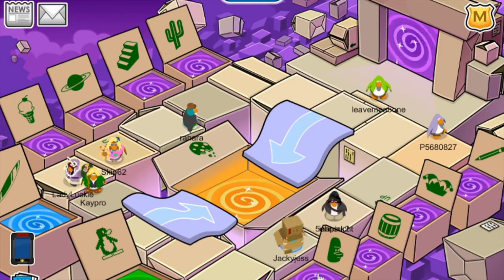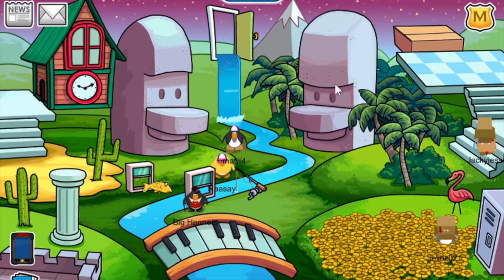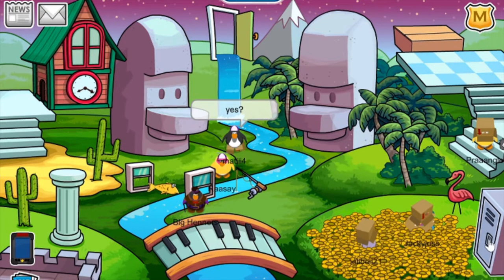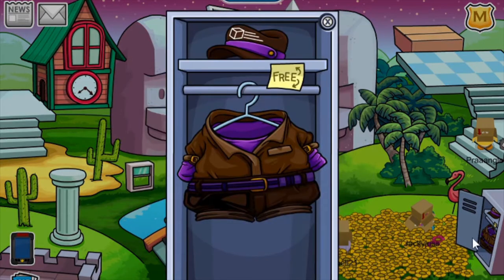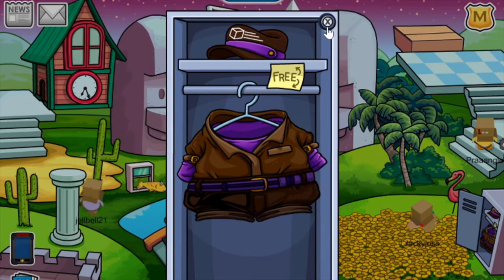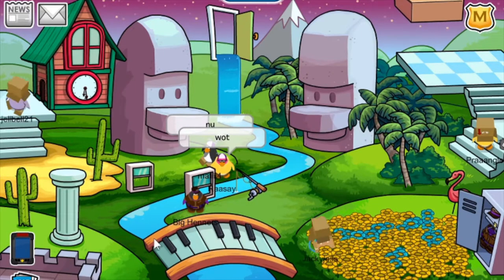The next room you can go to is this — I can't remember what these statues are called — basically it's like a futuristic, mystical place. I really like it actually. There is another catalogue in here and it's completely free. You can pick up this really cool-looking hat and this really cool-looking outfit right here. They are postcard delivery themed, and you can also play the piano, which is pretty cool.